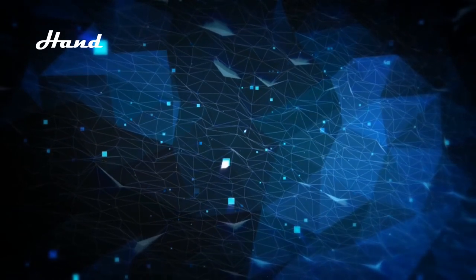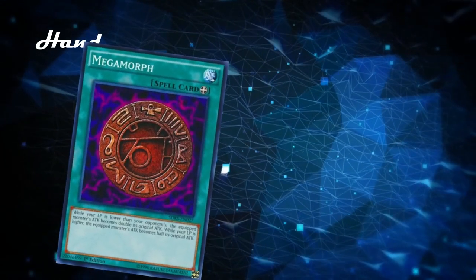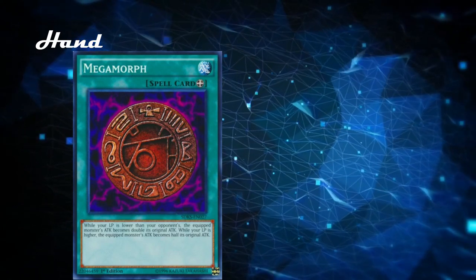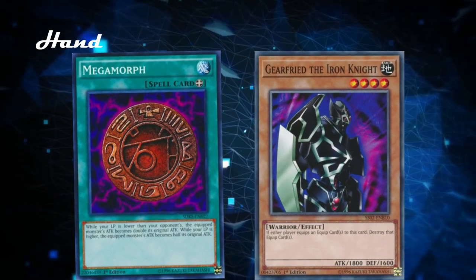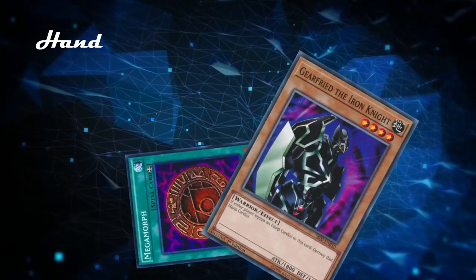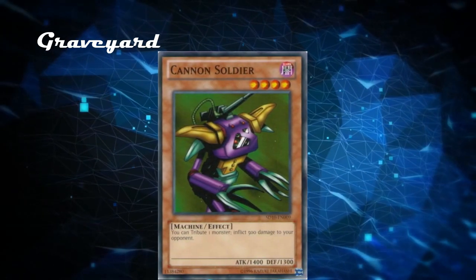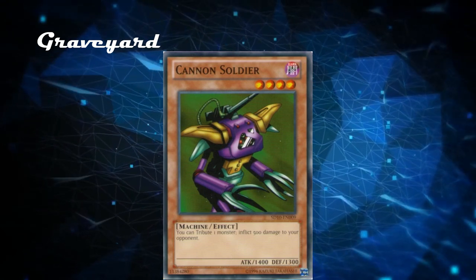Next, let's analyze our hand. First we have Megamorph, an equip spell: while your life points are lower than your opponent's, the equipped monster's attack becomes double its original attack; while your life points are higher, it becomes half. Since our life points are lower than our opponent's, the attack of the monster we equip this to will be doubled. Next, we have Gearfried the Iron Knight, a level 4 Earth Warrior with 1800 attack and 1600 defense. Its effect reads: if either player equips an equip card to this card, destroy that equip card — which poses a problem with Megamorph. Finally, in our graveyard we have Cannon Soldier, a level 4 dark machine with 1400 attack and 1300 defense. Its effect: you can tribute one monster to inflict 500 damage to your opponent.